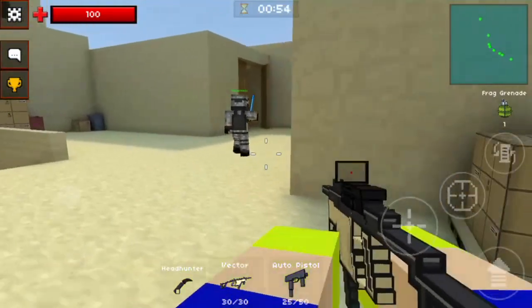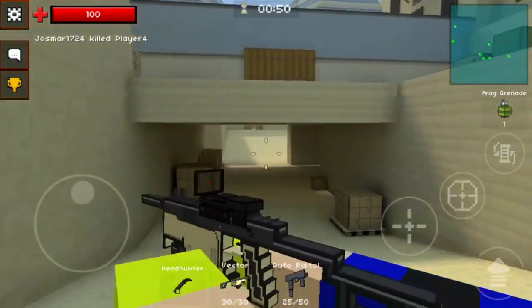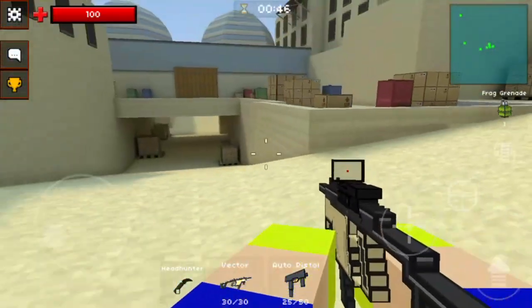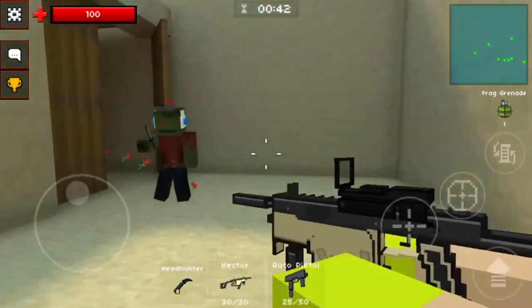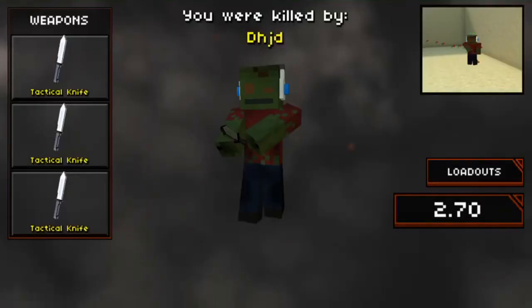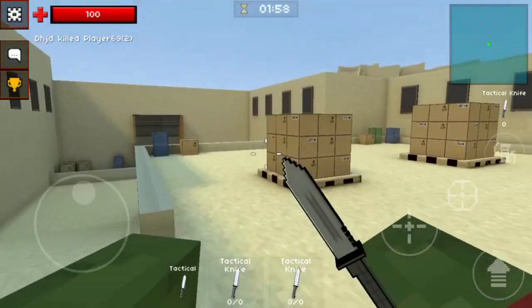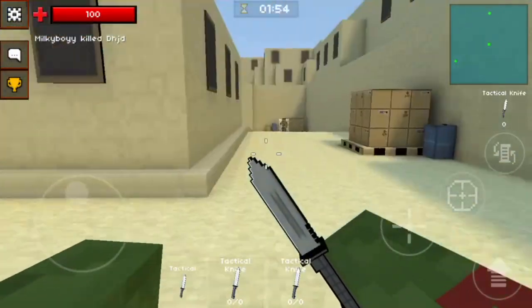I've seen a lot of comparisons between Pixel Gun 3D and Pixel Strike, which kind of annoyed me because literally almost all of those were just ranting on Pixel Gun saying how Pixel Strike is better. And then there's a zombie right there — I didn't kill him unfortunately, so now I'm a zombie, which basically means you have a knife and you have to kill other people. We did win this match.